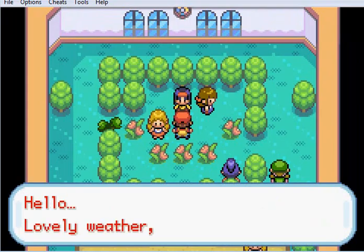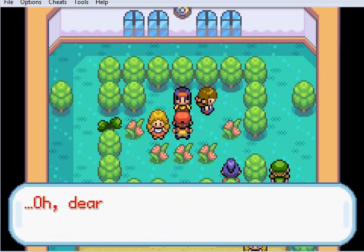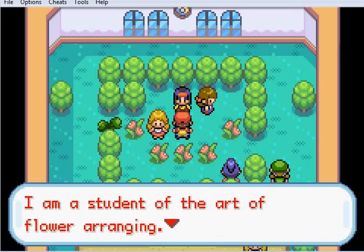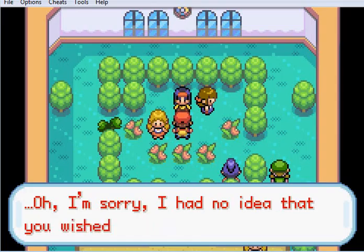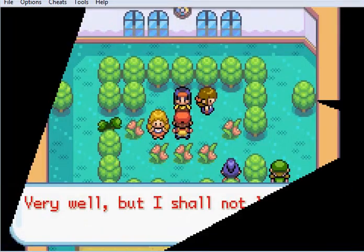Quick save. And here is Erica. Hello! My name is Erica, and I am the leader of Celadon Gym. I'm a student of the art of flower arranging. My Pokémon are solely of the grass type. I had no idea that you wished to challenge me - very well, but I shall not lose.